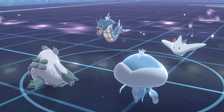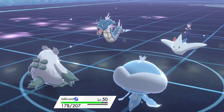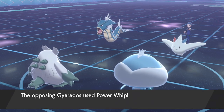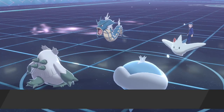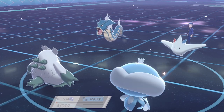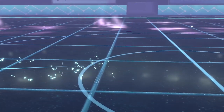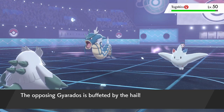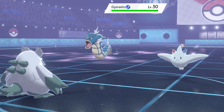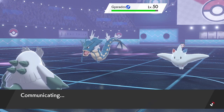We get Abomasnow onto the field, Snow Warning goes up, and Jellicent stays asleep burning that sleep turn. They predicted Jellicent might switch out, going for a Yawn into that slot, but not quite getting it off. The Power Whip takes Jellicent down low enough for hail to chip it out — but that's perfect, since a sleeping Jellicent could waste up to three turns. Getting it off the field to utilize our Trick Room turns is ideal.